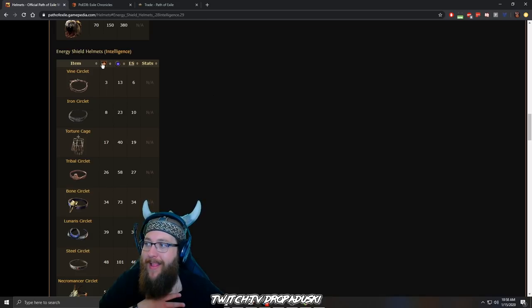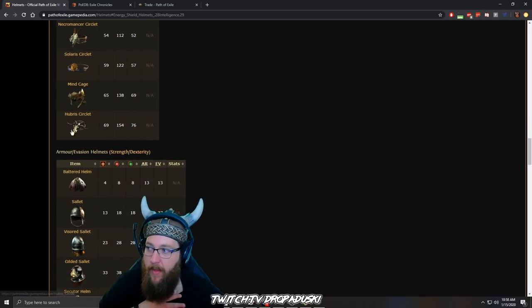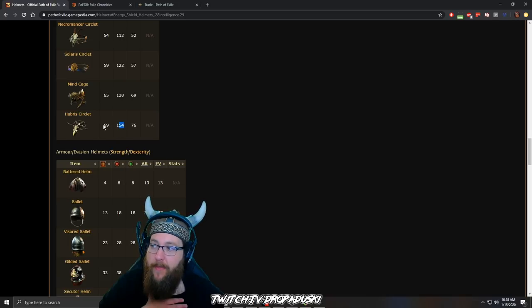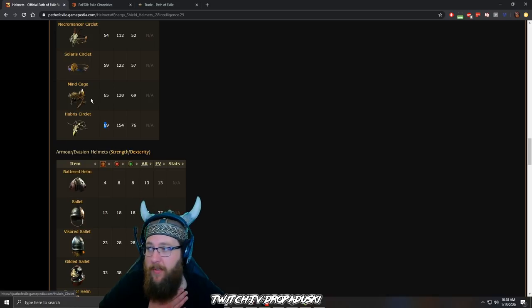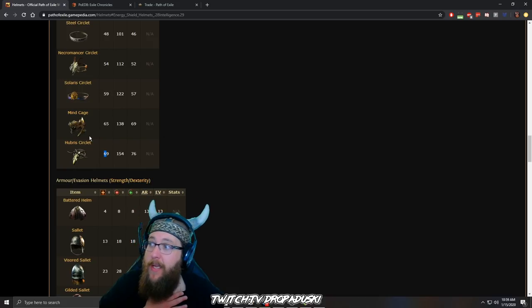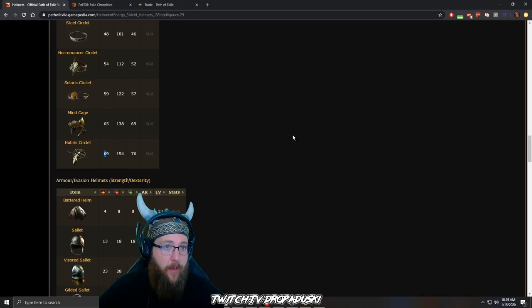The way you read this: this is required level, this is the required intelligence, and this is the base energy shield for any given helmet. This is going to be an end game helmet. The hubris circlet is the highest ES base at item level 76, with 154 base ES and they start dropping at 69. So we know we want a hubris circlet, and if we can't afford one because enchants can get pricey, we know based on this list how to step down and prioritize to get the highest amount of energy shield for our character.